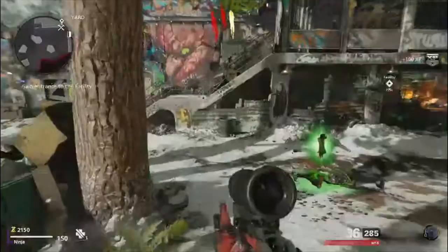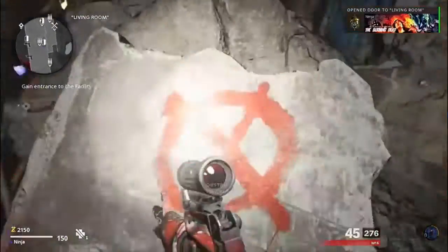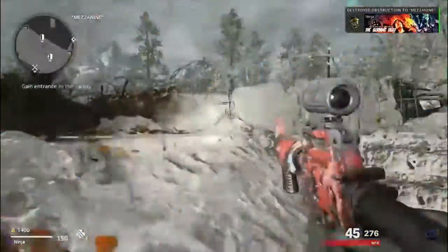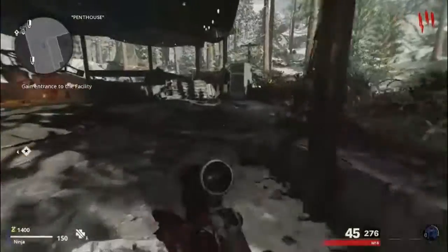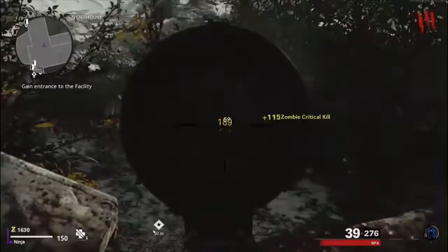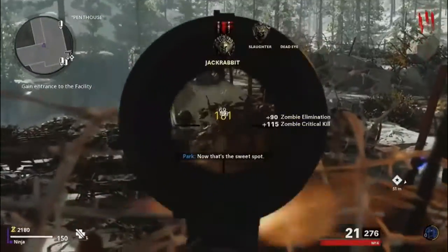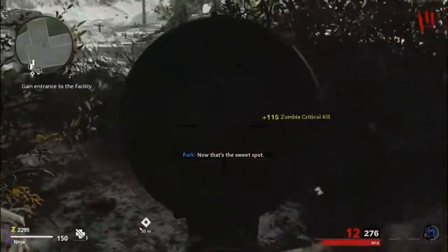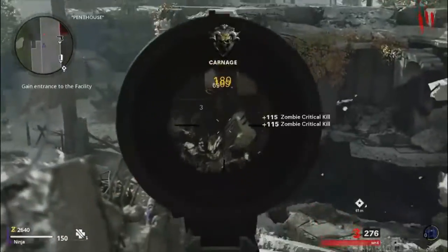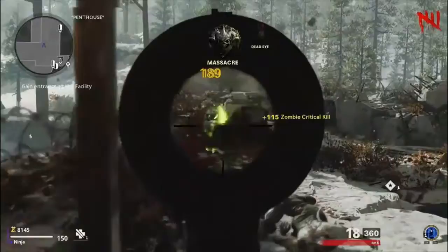As soon as you finish round two, you want to head over to the Nacht door, open that, and head up to the top of Nacht where the spawns will be a lot faster than staying in the spawn room. We'll be able to kill the zombies a lot faster and get to round six as fast as possible. We're going to sit up here as if we were doing the ring of fire strategy and spawn kill the zombies, camping here with just the M16, trying to get as many headshots as possible to save up points.